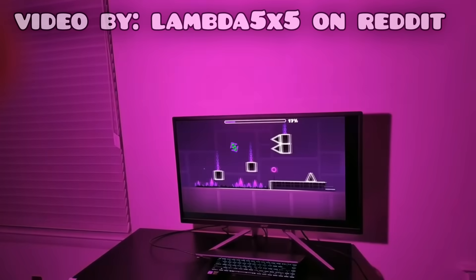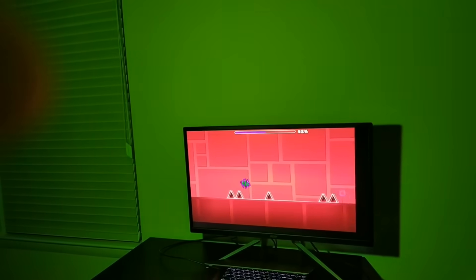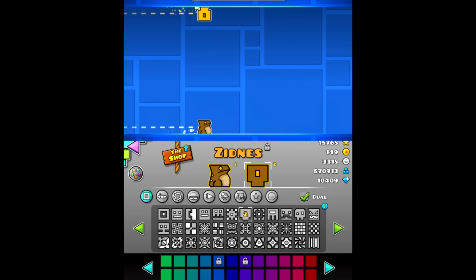I wish my room was like this. What if you could choose how your dual game mode icon looks like?